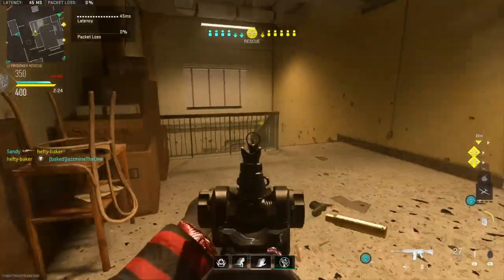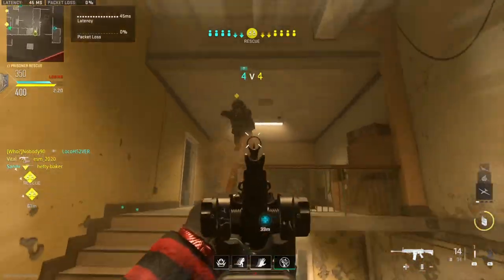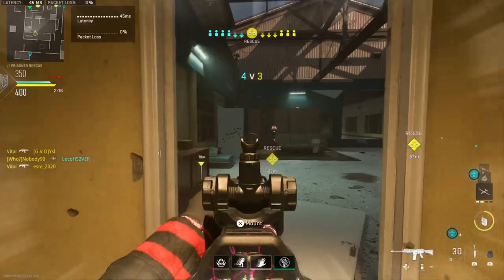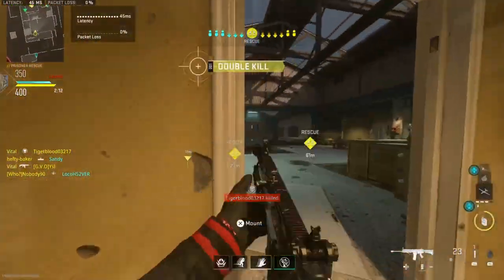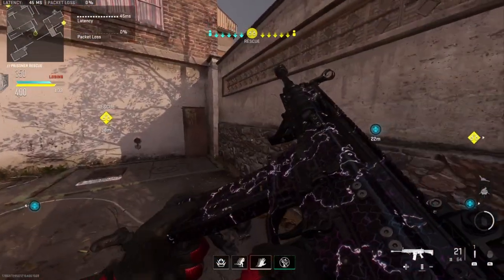I can show you this method works right here in this game. I died multiple times — you can see all my deaths. If you look at the top right of the screen, it's gonna say I'm on a 20 kill streak. Even while dying like three or four times in this game, it still says I'm on a 20 kill streak because I only have like 21 kills.